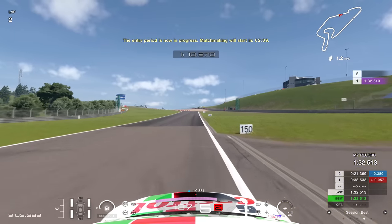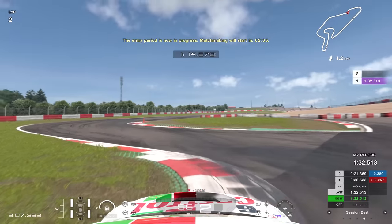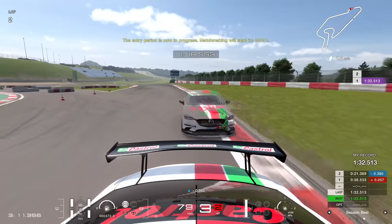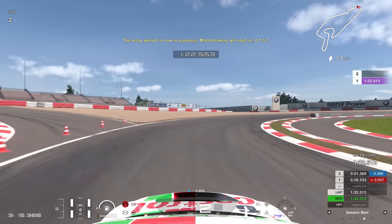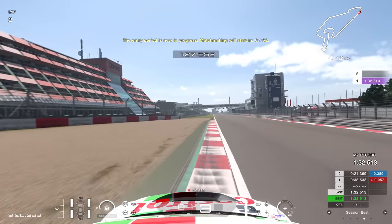And then it's the infamous chicane. Braking for that 100 board, carry the speed in over the first curb, and then launch over the second. Carrying the speed through, on the power as early as possible. If you have that confidence on the power early, it's going to help you a lot. And it's not too hard in Group 4 cars - quite a lot of traction here.